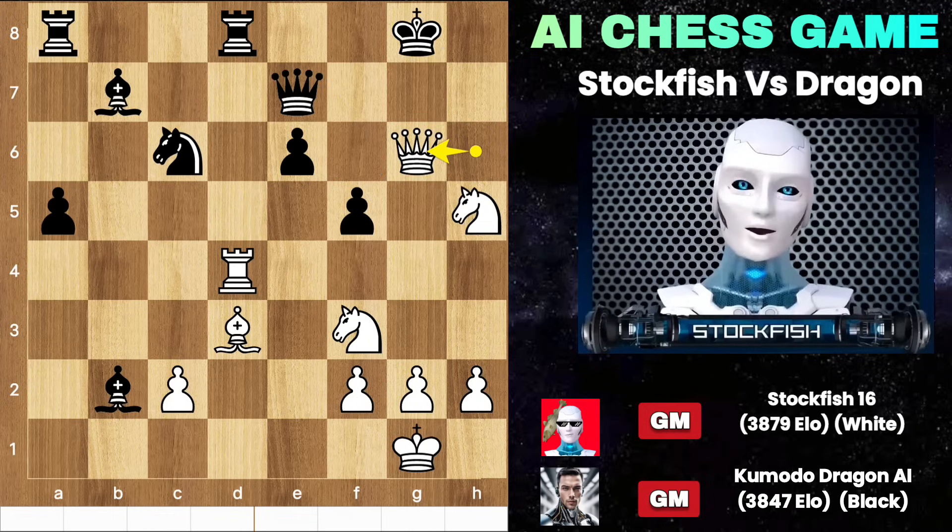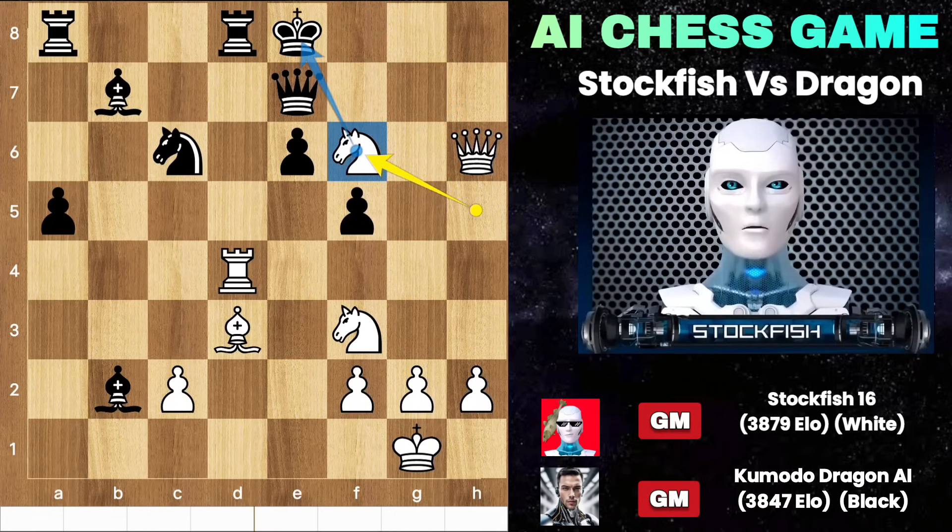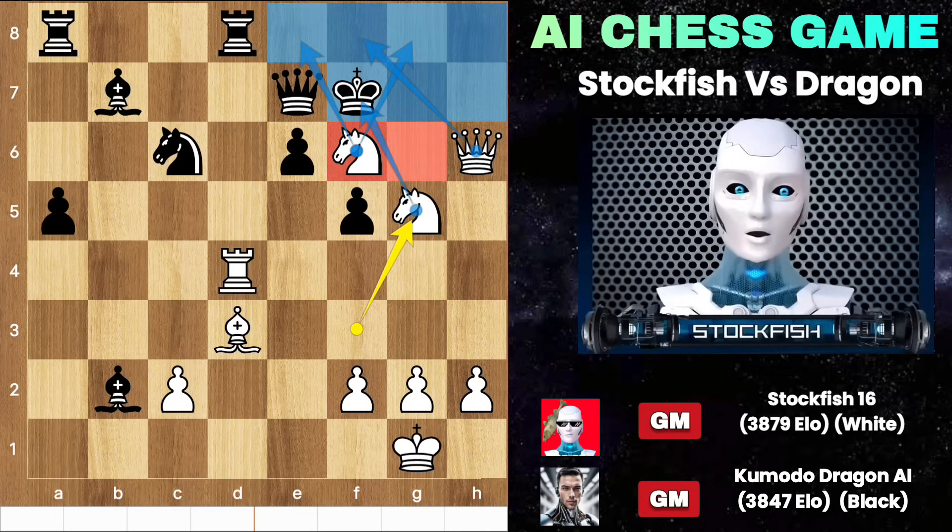Rook takes, queen check, queen takes queen — checkmate. Back to the position, we have king F8, queen H6. The king can't go to E8 — let me show you why. Knight F6 check will come, king F7, and knight G5 will be checkmate.